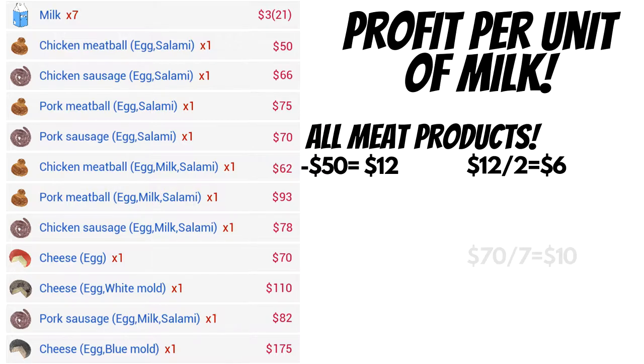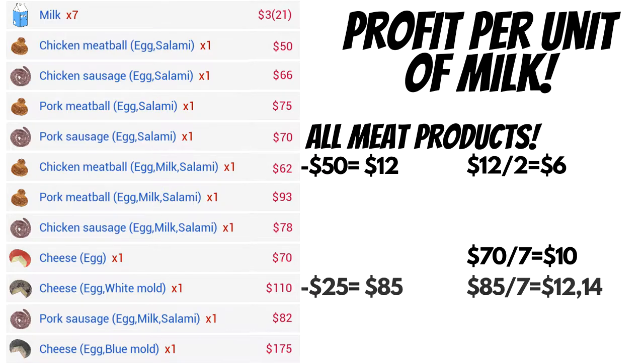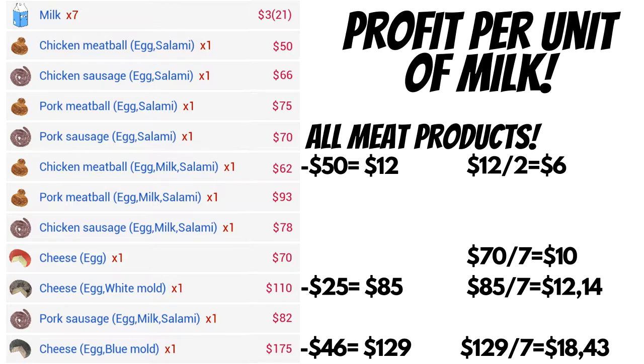If you look at the yellow cheese — cheese is made from seven units of milk — you get ten dollars per unit. With the mold cheeses we have to subtract the price of the mold, but one package of mold makes five cheeses. With the white mold, the price per cheese is $25, so you have a profit of $85, which is $12.14 per unit of milk. Same thing with the blue mold cheese: it's $46 per cheese. For the molds, you have a profit of $129, which is $18.43 per unit of milk in profit.